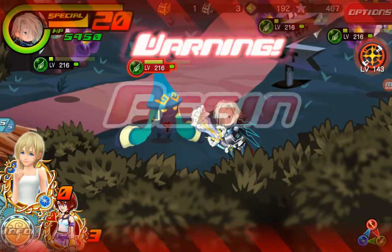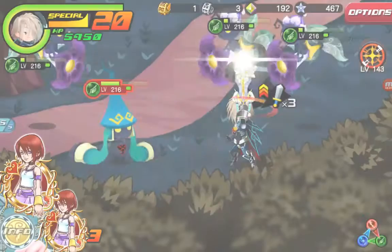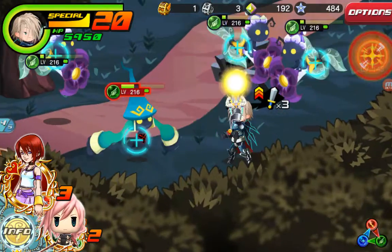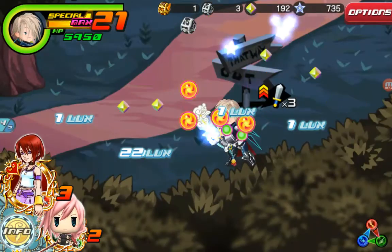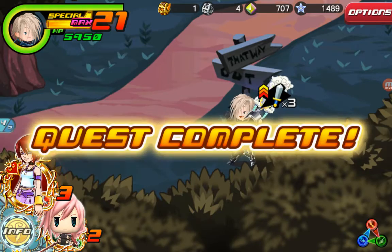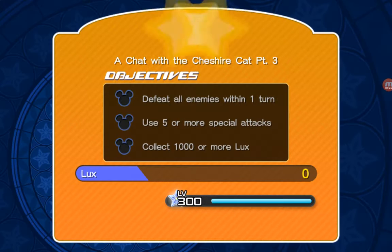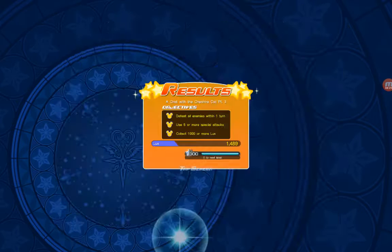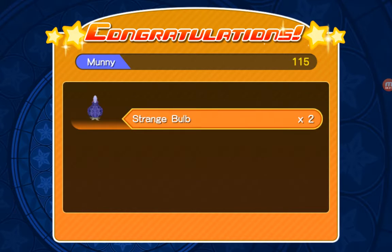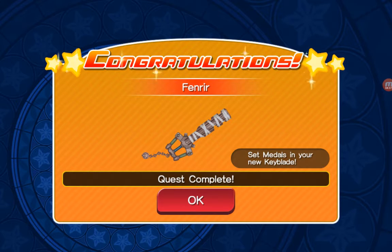I basically defeated everything here. Easiest way to do this without spending any of the special — just Nova it at the end after using Nominay to copy Kairi, and boom. Because my Nova is pretty strong right now. I'm sure other people at level 300 are just like, I don't need it. And there's Fenrir, people! There we go! Yes!